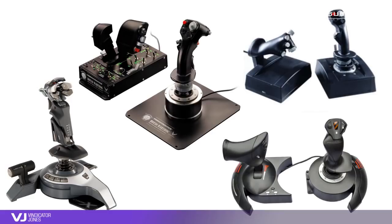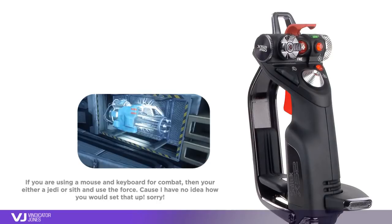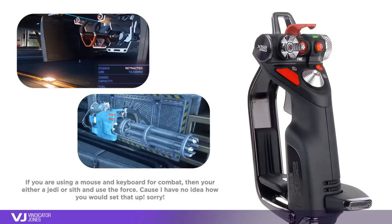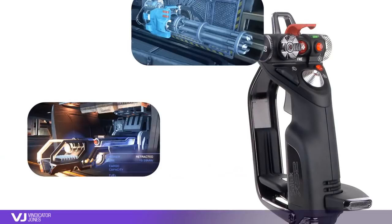For instance, on my X-52 Pro, I have a trigger and a thumb button for firing. The common route is to map constant fire weapons such as pulses and multi-cannons to the trigger, and weapons such as railguns and plasma accelerators to the thumb button. But I noticed that moving my thumb had the effect of causing the joystick to slightly shift, so I swapped the buttons around so that I now have better joystick control.